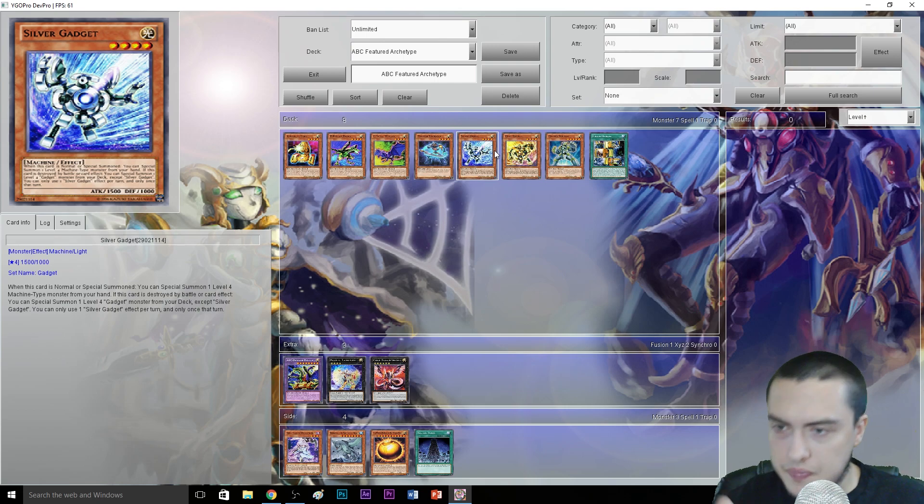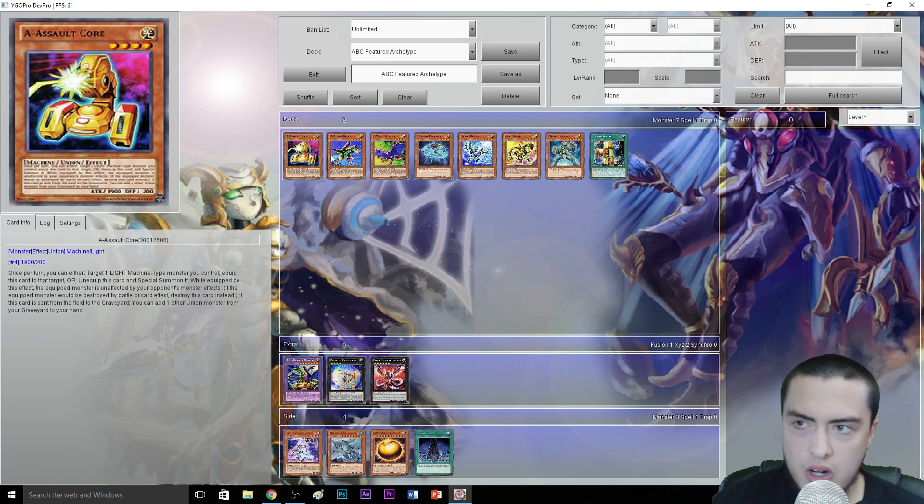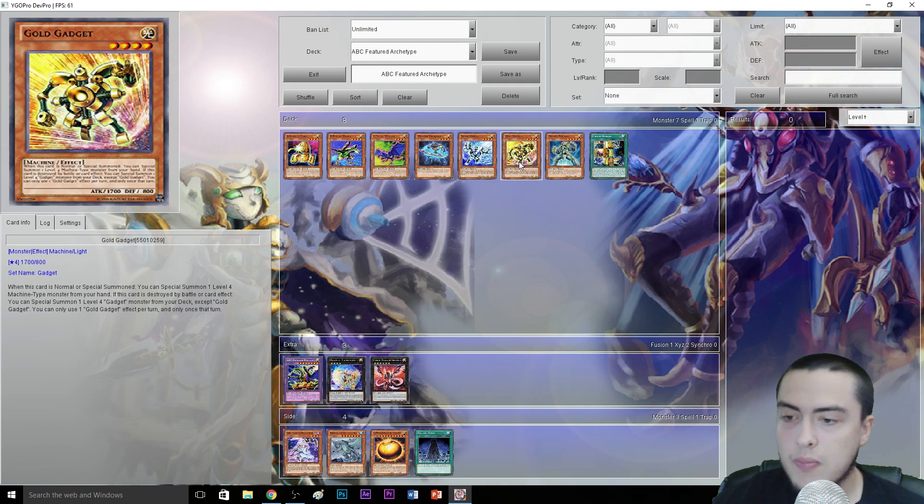Then we have Silver Gadget and Gold Gadget. Silver Gadget's effect: when this card is Normal or Special Summoned, you can Special Summon one level 4 Machine-type monster from your hand. If this card is destroyed by battle or card effect, you can Special Summon one level 4 Gadget monster from your deck, except Silver Gadget. You can only use one Silver Gadget effect per turn. Silver Gadget and Gold Gadget both float into each other, and you're going to set up extremely easy Rank 4 plays with Photon Thrasher. Gold Gadget reads a very similar effect. Notably, you can also Special Summon any one of your ABC cards with the gadgets, so they fit really nicely together.